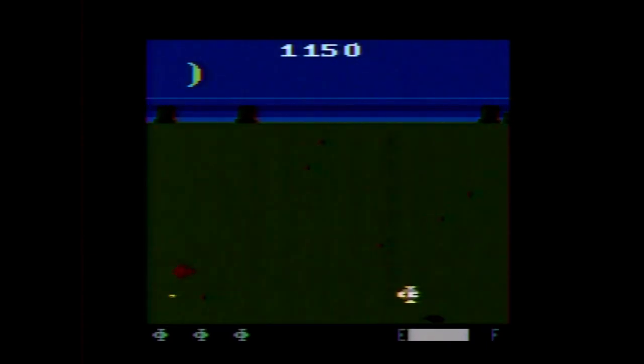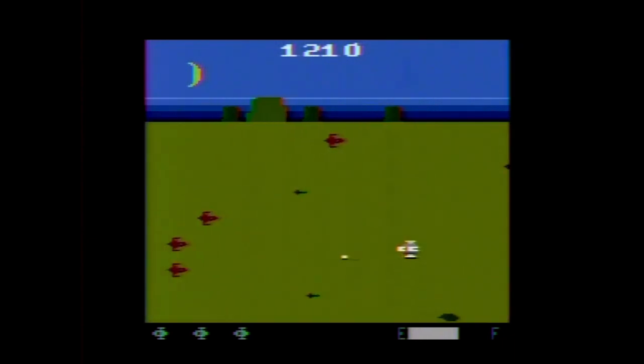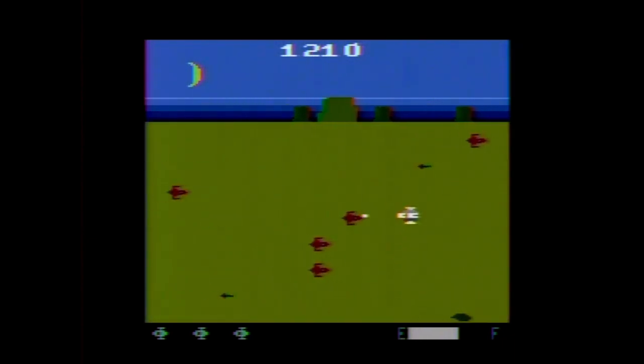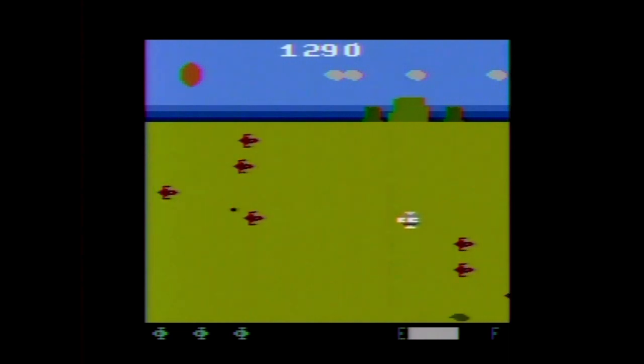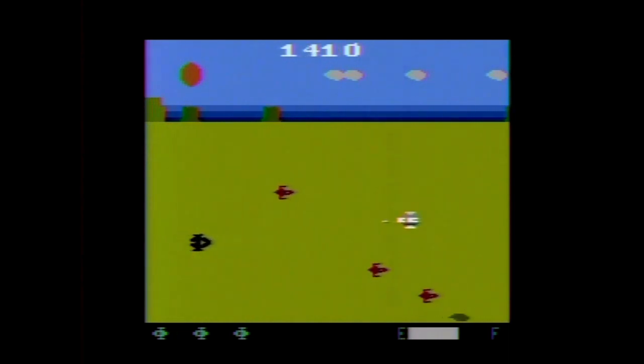The game can also end if you reach the maximum score of 999,999 points. The manual has ranks based on your final score: from 0 to 990 points you're a Private; from 1,000 to 9,900 you're a Squadron Leader; from 10,000 to 99,900 you're a Captain; and anything above that is a Space Ace.